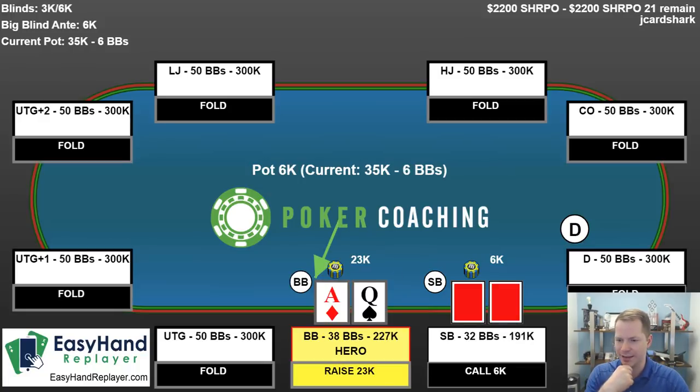This time I have the nuts, though, and I do make the same raise size with the ace-queen. I would actually prefer slightly smaller because I don't want my opponent to fold — I'd rather them call. If you really want to get exploitative, you can raise to like 3.3 big blinds with your nut hands and raise to like 4.3 big blinds with your junk.